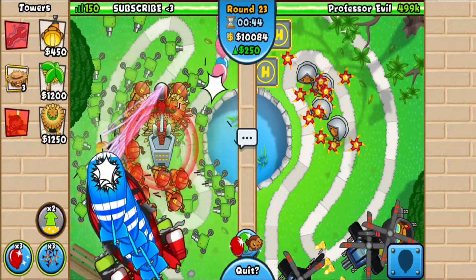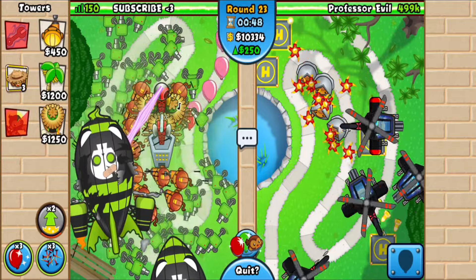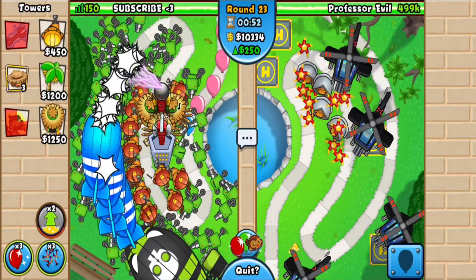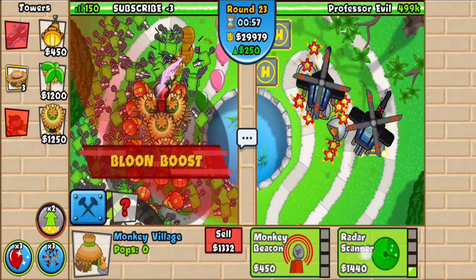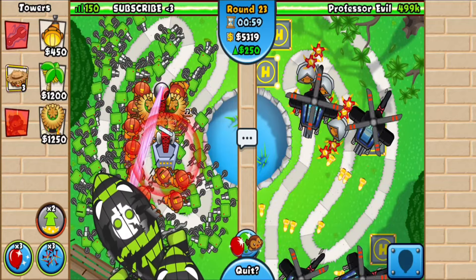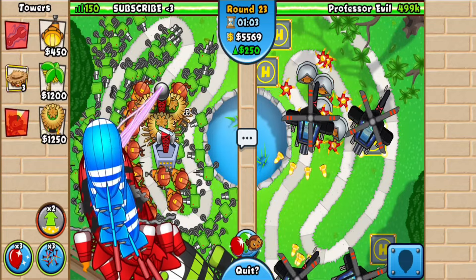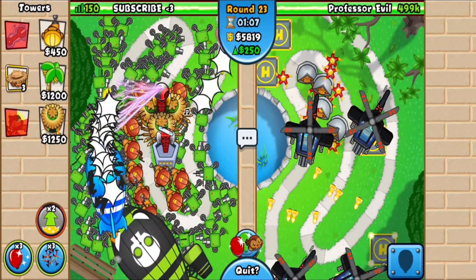Boost and use your Call to Arms ability — this should absolutely demolish the round. You want to have 10k just to micro the CTA. The ability will run out in a sec, so you just want to sell it, rebuy, use the ability again — make sure it's a 2-4. We lost like 4.5k doing that, so we can only micro it one more time. It is quite expensive.